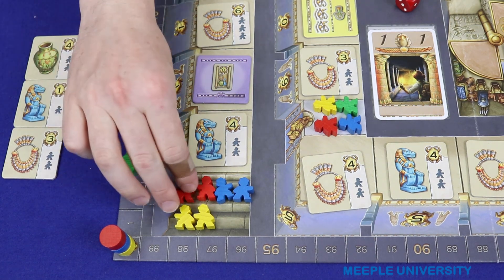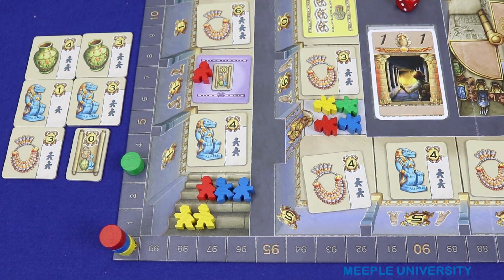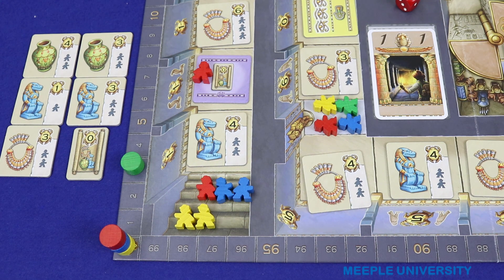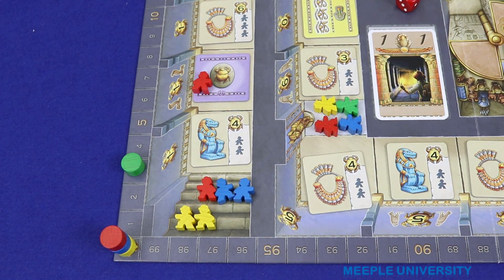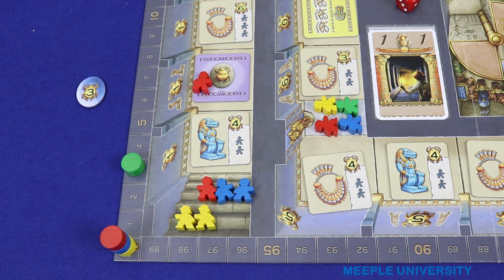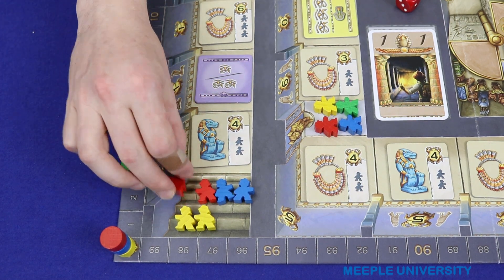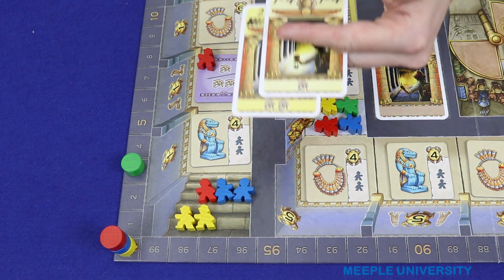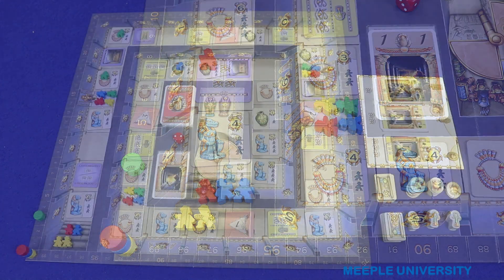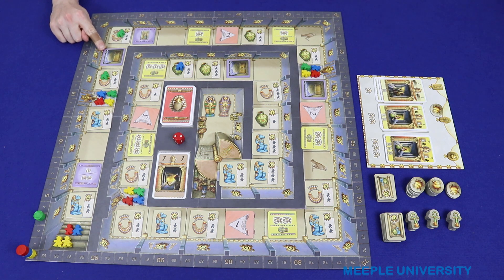When a player lands on this tile he or she may take a wild treasure tile into his or her collection. Wild treasures are worth no points on their own however they can count as any other type of treasure when collecting sets. At the end of the game a set of a vase, idol and necklace will grant players extra points and so these wilds allow players to collect more sets. When a player lands on the scarab tile he or she takes one of the scarab tokens from the supply. These are all worth a random number of victory points between one and four.